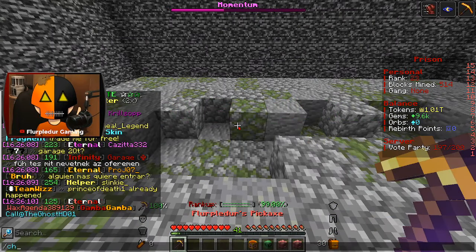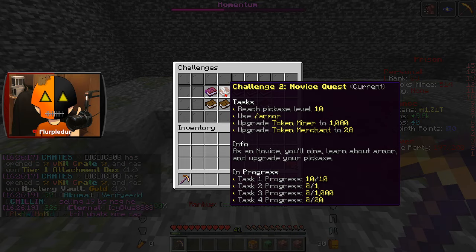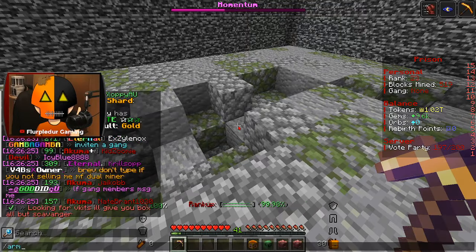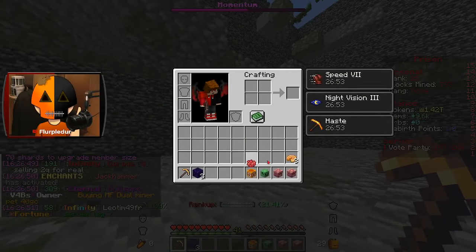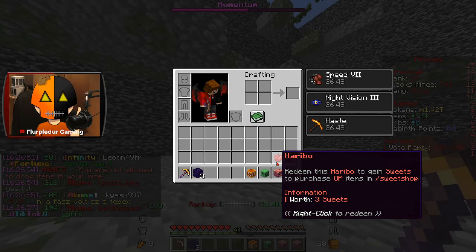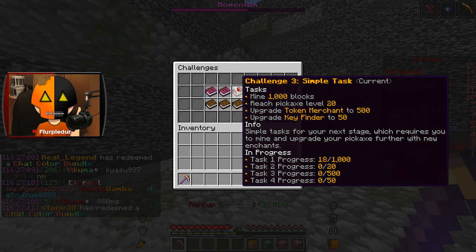So what is my next set of challenges? That actually means drills are going to be useful again, because a lot of these are probably going to be breaking blocks. Use slash armor, reach pickaxe level 10, upgrade token miner to 1,000, and merchant. I've done all of this — I just got to do slash armor and wait, and we'll get another set of challenges. Mine a thousand blocks — that is why drills are going to be useful. Drills actually help with the block mining challenges.